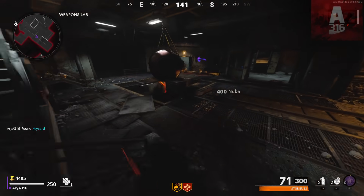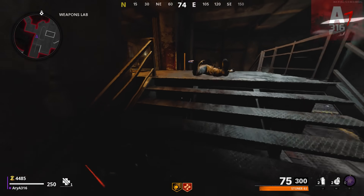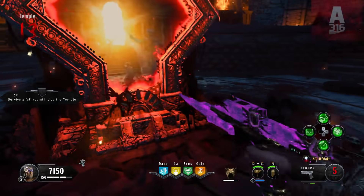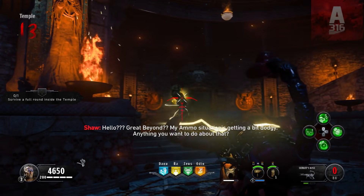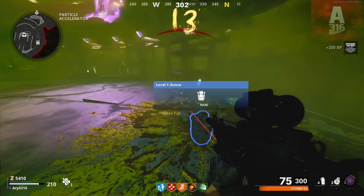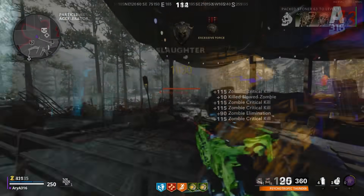They've done other things to help make the new point system work better. Now you can pack-a-punch your gun three times, and unlike Black Ops 4 where you could pack-a-punch five times but each upgrade was only a small improvement — taking just 15,000 points to fully upgrade — in Cold War every pack-a-punch doubles your damage, and it costs a total of 50,000 points to fully upgrade your weapon.